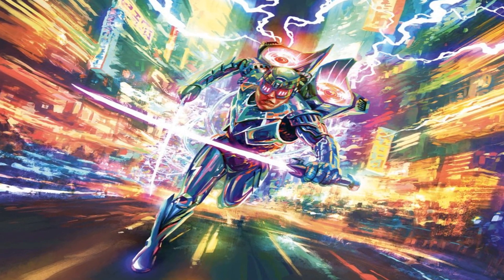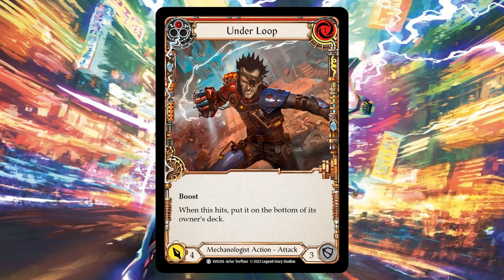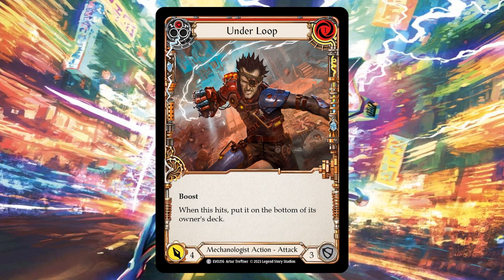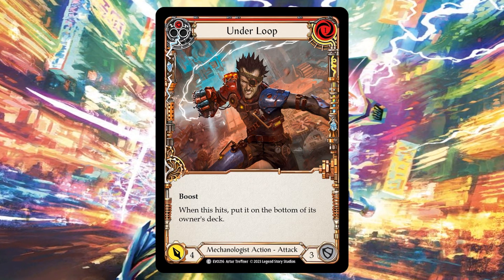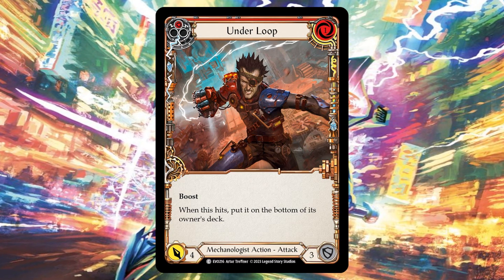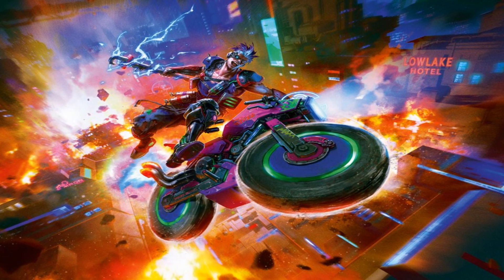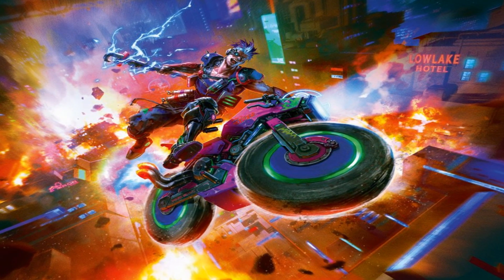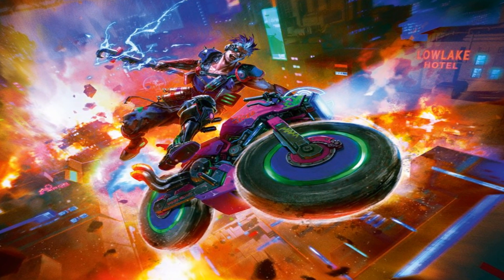A lot of mechanologist cards have the keyword boost, which lets you banish the top card of your deck. If the banished card was mechanologist, the card you attacked with gets go again. This keyword, combined with Datadol's effect, in theory lets you build a deck that is both highly aggressive and quickly builds an impressive board presence.